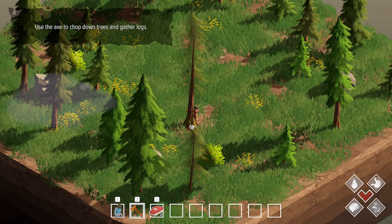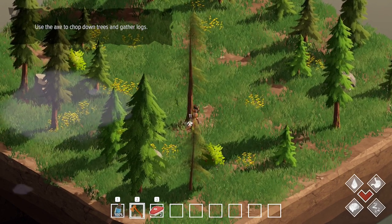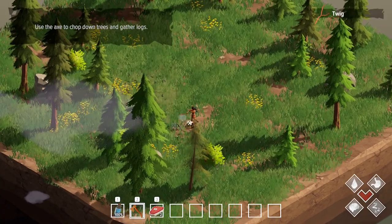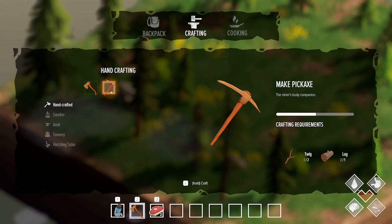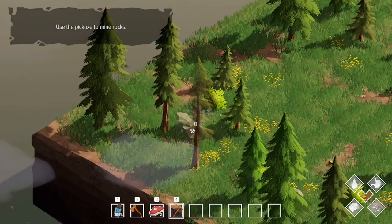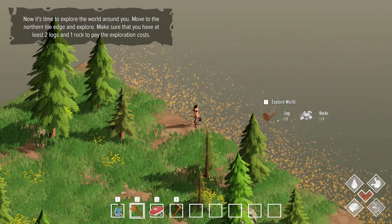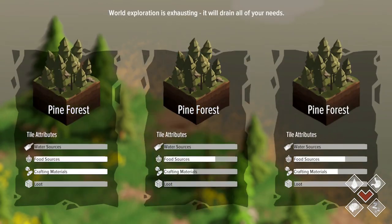Now let's get some logs. The center tile is kind of going to be your base — there are some building mechanics to this game, so we should be able to build a little house. Now we're going to make a pickaxe and mine some rocks. Now I can expand the world, but you have to pay some resources — in this case, two logs and one rock.